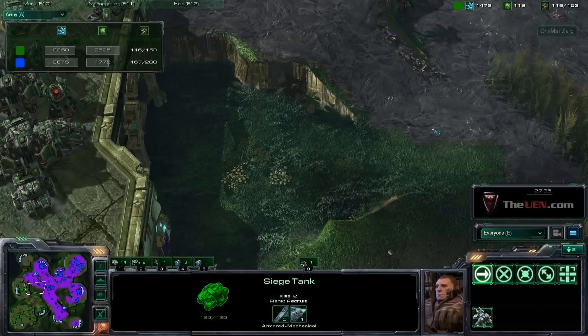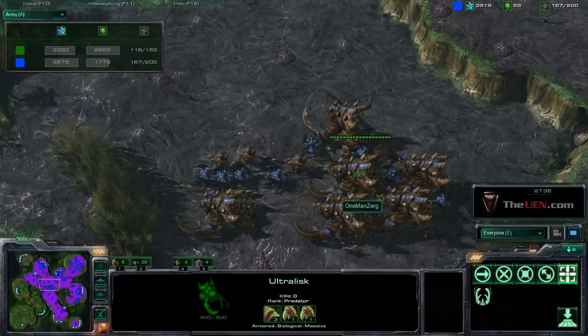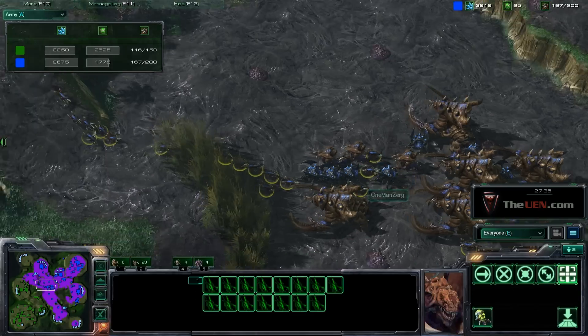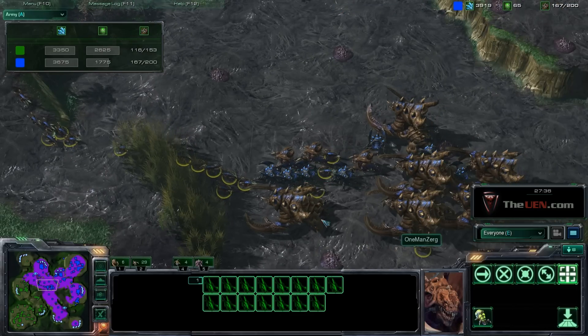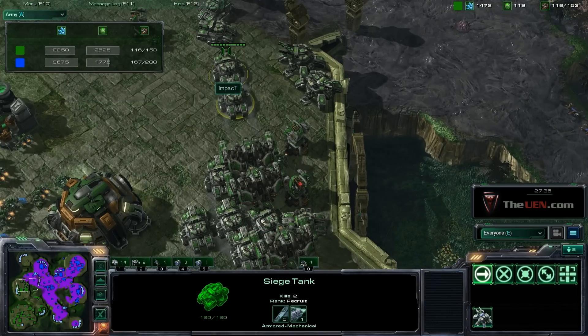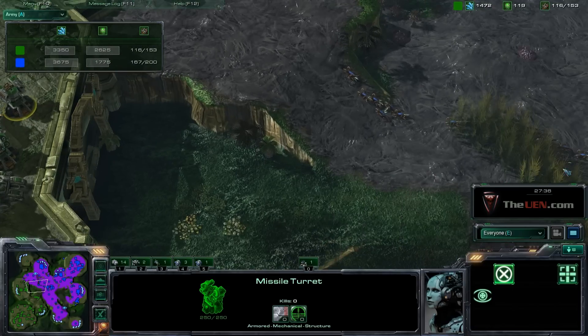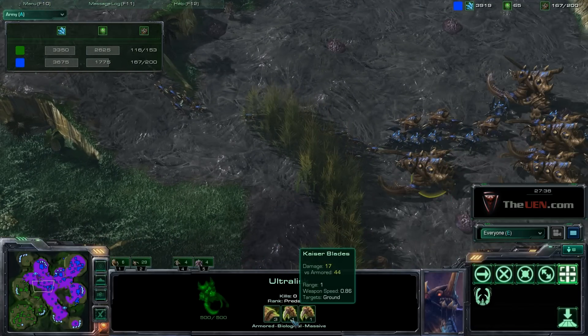Here's another tip on beating Terran mech — this is more of a late game scenario. You can see I have an army of Ultralisks, Roaches, Hydras, and some Zerglings, just a mix of Zerg units. My opponent has been going a lot of Thors and tanks. Ultralisks are a good counter for that because they do such massive damage to armor — about 50 damage per second to armor, above that actually. It's ridiculous — so they're great for this.